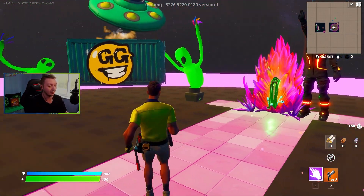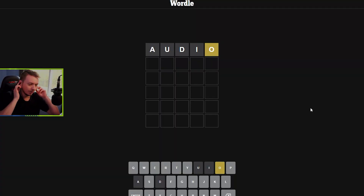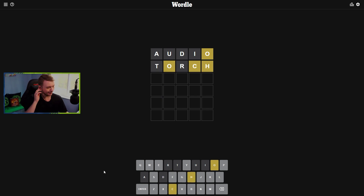That was not that long of a video, so we are going to end with doing the actual real-life Wordle. We started with 'audio,' which was not that good. I'm going to see if I can go back to back — Wordle Fortnite, Wordle normal. With audio being wrong, another good one that could involve an O. Torch — torch is a solid one. Not that. Wow, that's a pretty high value word, though. We got a C and an H, and we know the O isn't there.